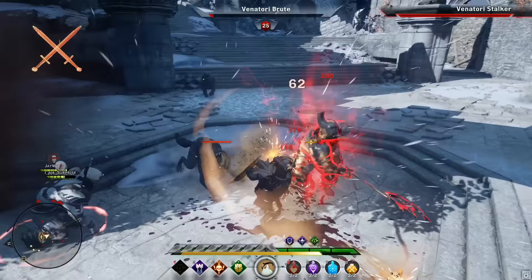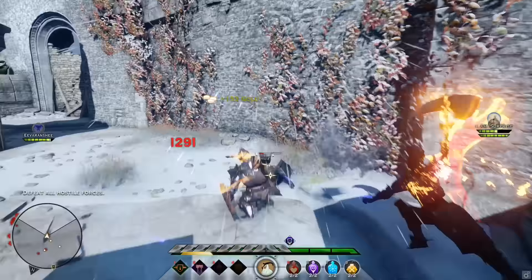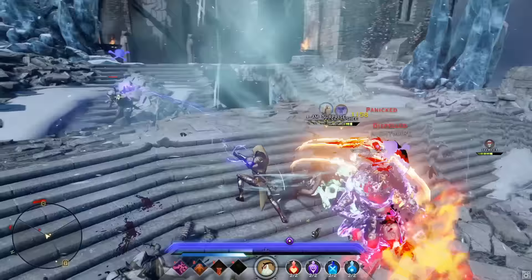Next, the Arcane Warrior. He is an obvious choice for Nightmare and can fill three roles: Tank, Dispeller, and Controller. My build is Dispel, Chain Lightning, Stone Fist, and Fade Cloak. Chain Lightning followed by a Stone Fist will put multiple enemies to sleep. Fade Cloak is great for recovering from incapacitation, and Dispel is great for, well, dispelling barriers and status effects.